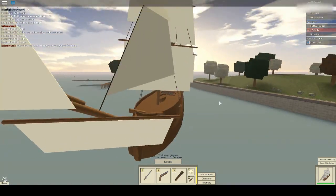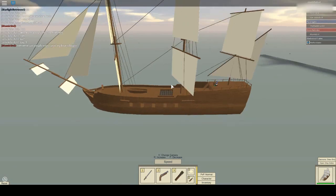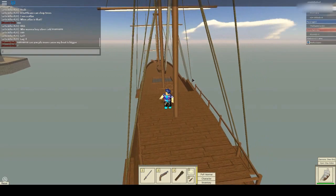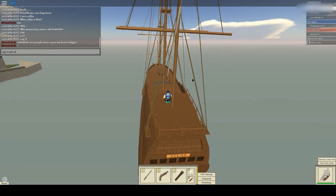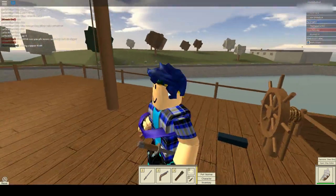So in this challenge, what I will be doing is I will be just sailing my ship from Wildcrest to Nova. As you might know by the title, this is the tropical challenge. So if I type slash pp tropical, it will change the whole color scheme to just something more brighter.